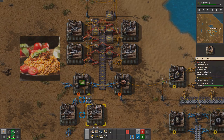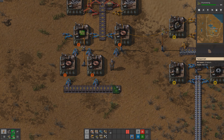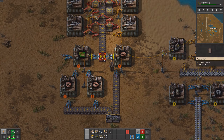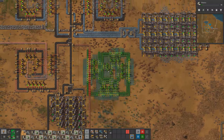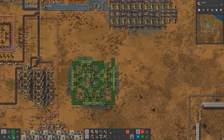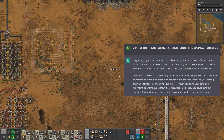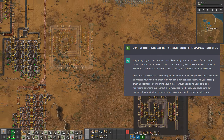As the Human Engineer has almost completed the setup for advanced circuits, the next step is to set up the refineries to process crude oil into petroleum gas and create plastic. This will require traveling to the oil patches and setting up the necessary infrastructure for oil processing and plastic production. We have noticed that our current iron plate production is insufficient to meet demand. Rather than upgrading to steel furnaces, which require more resources and time, we have decided to add more smelting areas to increase iron plate production quickly and efficiently.